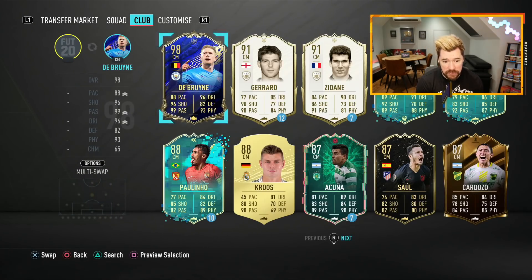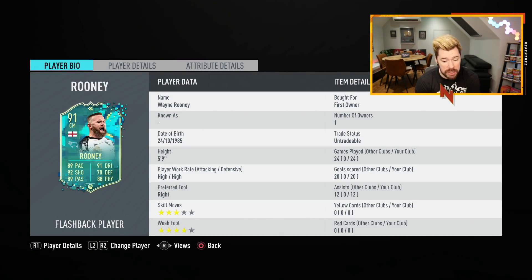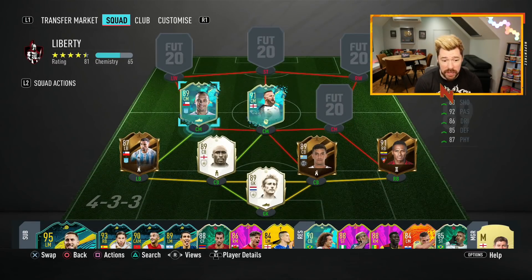In at the next centre midfield spot, we're going to have flashback Wayne Rooney. When we started using this card he was brilliant, but in the last eight games I've never hit the post so many times or missed so many shots. He's still got great return — 20 goals and 12 assists in 24 games. I don't know if it's his work rates, his position, the opponents, the gameplay or just me playing bad, but one of those has made this Rooney a lot less valuable than I first thought.